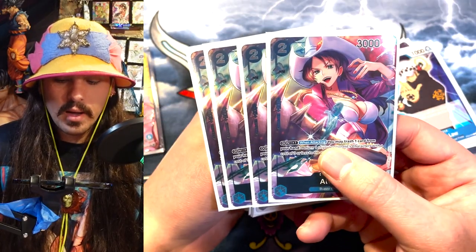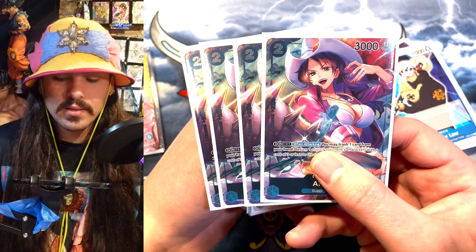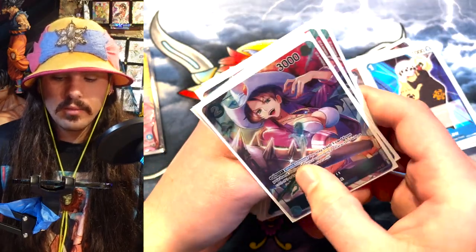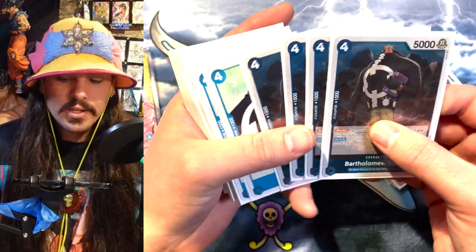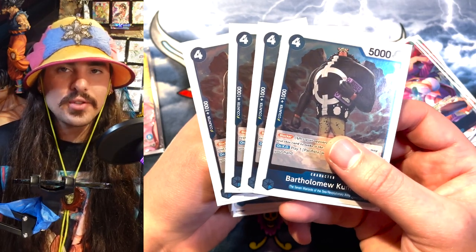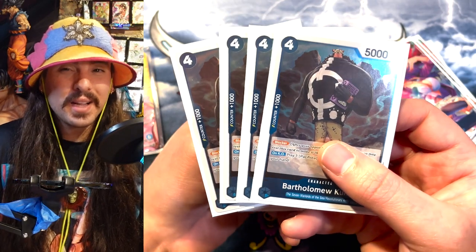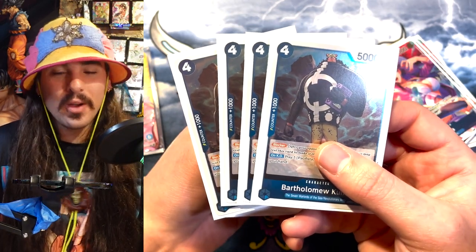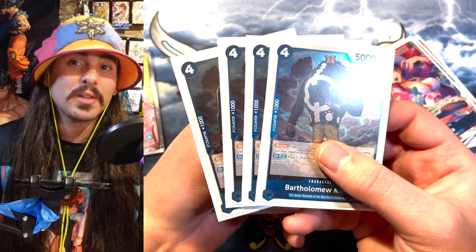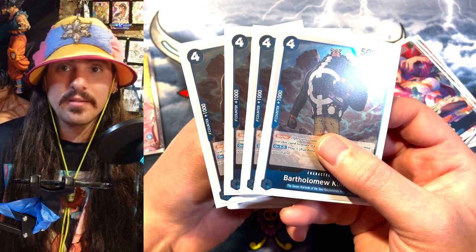Alvida, really for the 2k counter power. You don't really want to discard to have to bounce stuff. There's better ways to bounce things in this deck, but she is a 2k and you need blue 2ks, so play four of her. This dude's really interesting. Kuma is like, when he dies, you can play a Pacifista, but you have to have it in your hand, but it kind of forces your opponent to make a weird decision. And anytime you can force your opponent to make a weird decision, you might be making them make the wrong decision because they don't know what's in your hand and they don't know what's going on on your side of things.